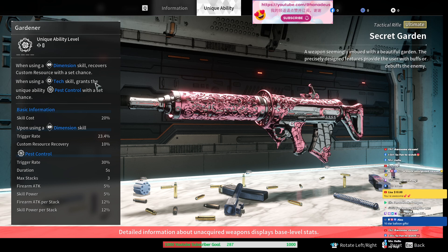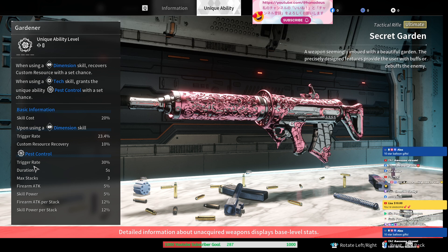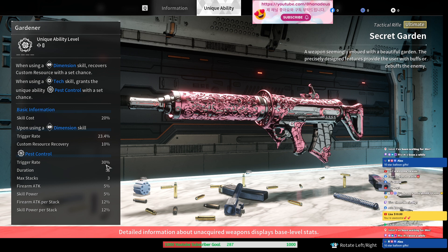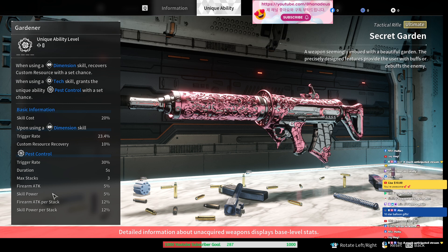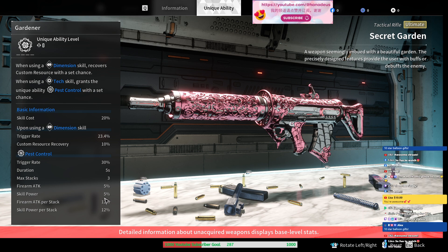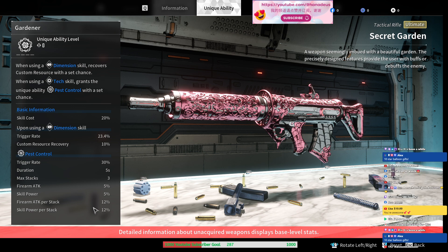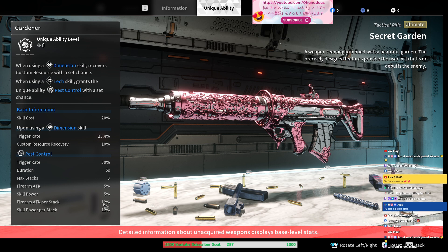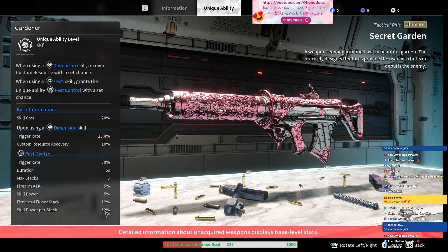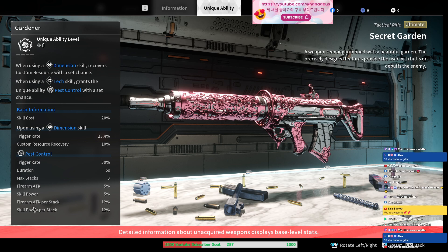There is another one: when using a tech skill, it grants unique ability pest control. What is pest control? Trigger rate is 30% — this triggering rate may increase when you upgrade the weapon. Firearm attack 5%, skill power 5%. Firearm attack per stack is 12%, skill power is 12%. You will have 3 max stacks. That means you get 36% skill power.